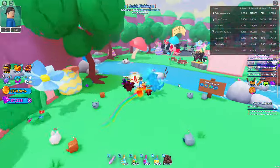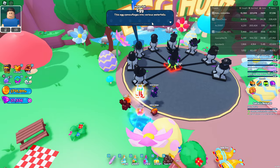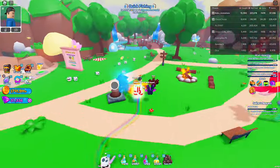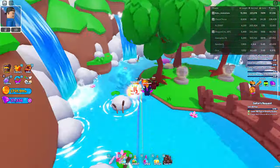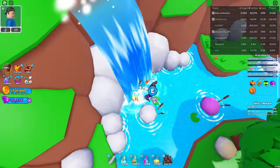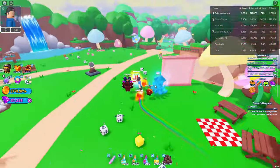So the egg locations, guys. In this event you're going to want to find all of the eggs because you do get a really OP pet. The first egg we can find is in Mellow Meadows behind the shrines. We can find it right behind a waterfall. That one's easy enough.